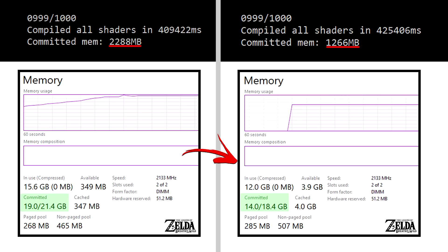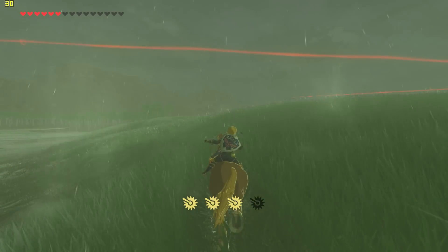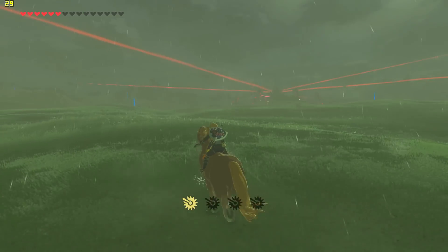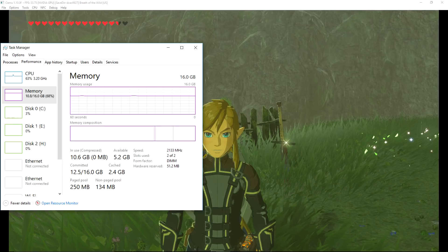In that test, my commit changed from 2288 megabytes to 1266 megabytes. In Breath of the Wild with an 8000-plus shader count, it went from 19 gigabytes to 14 — so not quite 50% off in my own personal test, but still a substantial cut of five gigabytes. My system has 16 gigabytes of DDR4 RAM at 2133 MHz. On screen you can see the numbers in-game when not using a page file with 16 gigabytes of RAM — it's your choice whether to use one or not.